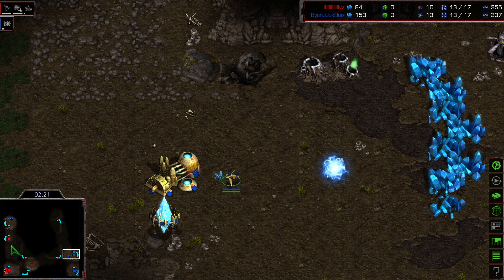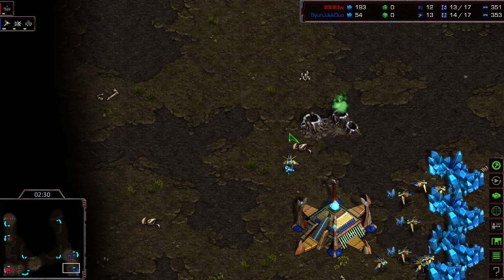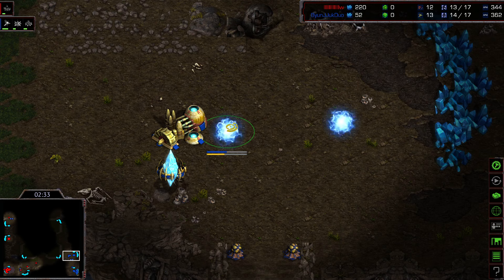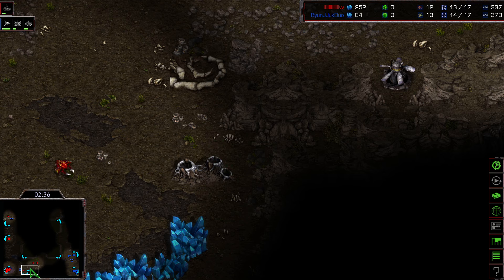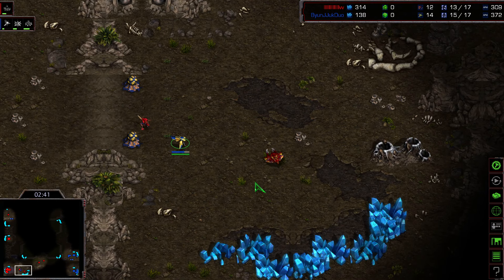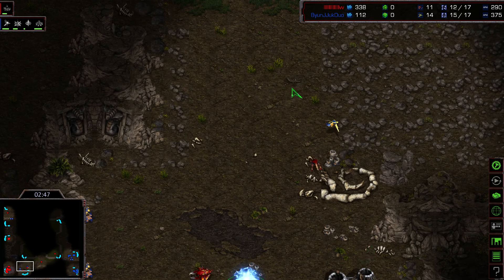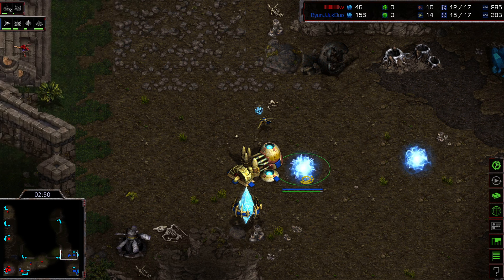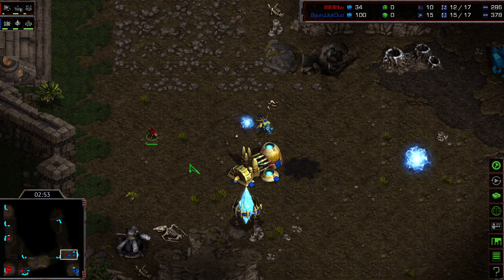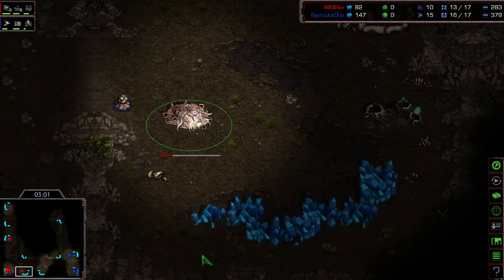At 150 minerals the Protoss should have enough for the first cannon. Flash has a very far-out hatchery, and the first cannon is being added by the Protoss — very good economic gameplay. The probes are giving important information but taking damage, and even blocking Flash's hatchery. A very smart move by Beyond, with one cannon finishing just in time and even a gateway to stop the entrance.